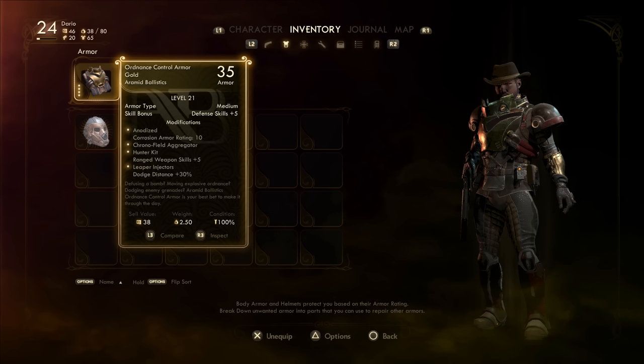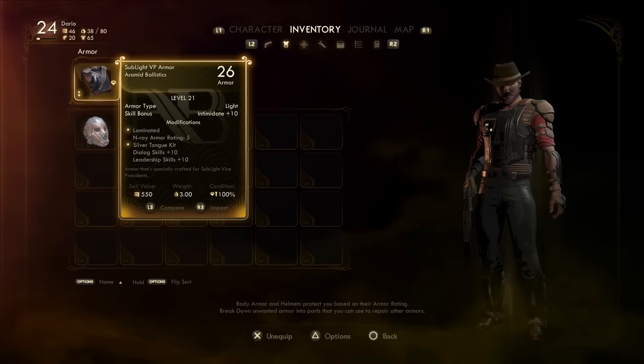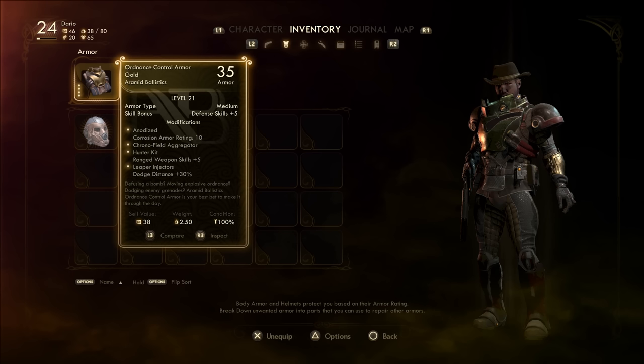Let's talk gear first. For this character, there were a few feelings I was trying to mesh, so we ended up with a space cowboy bounty hunter kind of look — imagine Cad Bane mixed with Jango Fett. He has a bit of armor, but of course he has the hat. Earlier on, you can use the protective safety harness or another medium armor, or the legendary Sublight armor. However, we want a set that we can modify with mods ourselves, so I chose Ordnance Control Armor Gold. By the end game, it makes you look like a dangerous gunslinging bounty hunter. The mods are: anodized corrosion resistant armor, the Chrono Field Aggregator, the Hunter Kit for ranged skill, and most importantly the Leaper Injectors, which give a bonus dodge distance of 30% — making your dodges go really far, almost like a jetpack assisting massive dashes across the battlefield.